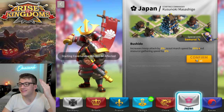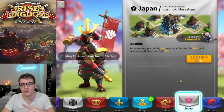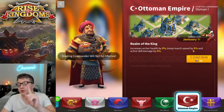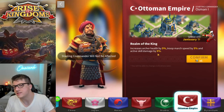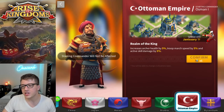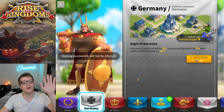Vikings is a war civilization — if you're free-to-play and want to go war late game, maybe pick Vikings. Japan is for farmers; if you have a farm account go Japan for the aesthetics, but really don't pick Japan as a main — it's not a good strategy. Ottoman Empire is an honorable mention because you get march speed like Rome and skill damage, which is nice given the commanders we'll talk about later.